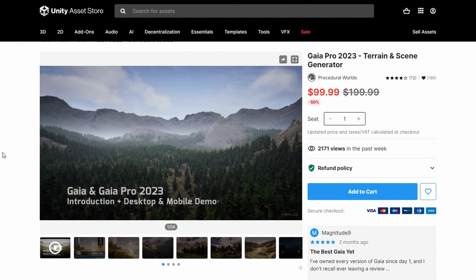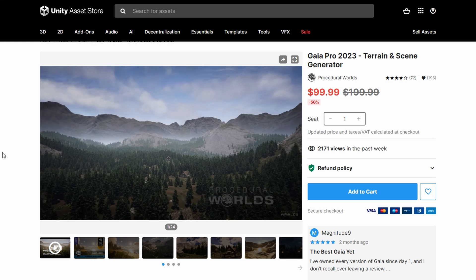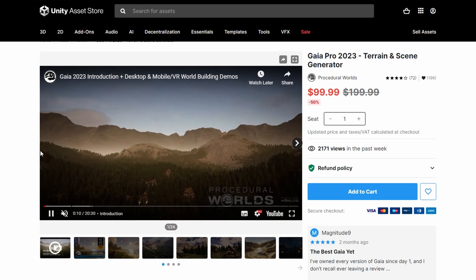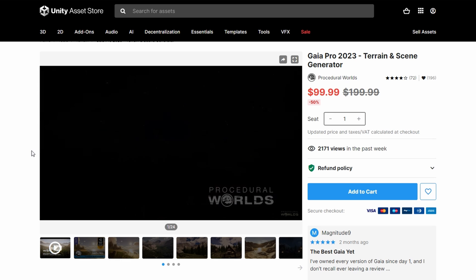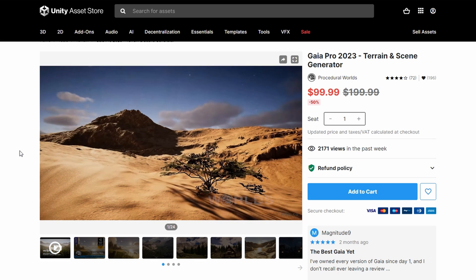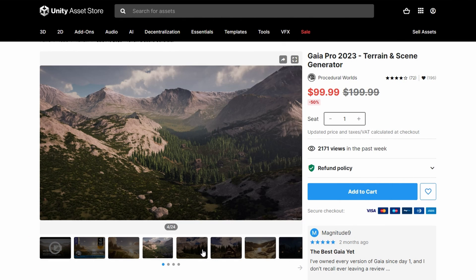Our first asset: Gaia Pro 2023 Terrain Scene Generator. This asset creates stunning game environments in minutes. Also quickly create detailed terrains for any device without days and weeks of manual work. Gaia makes it easy and fast to create beautiful worlds for console, desktop, mobile, and VR.